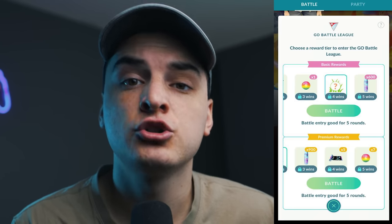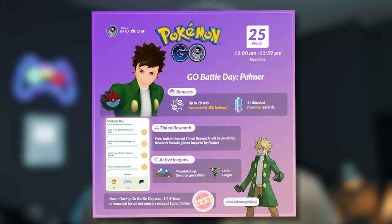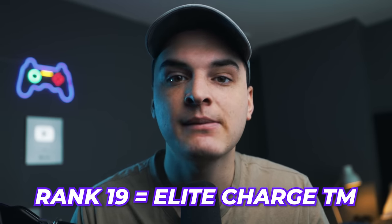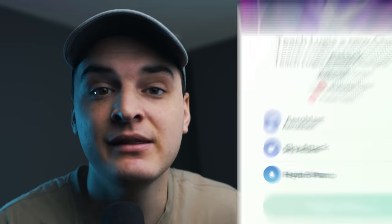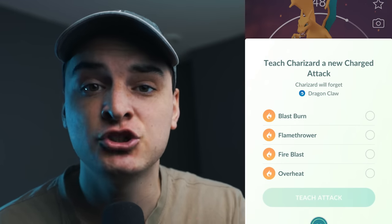PvP is an underrated method for Stardust. When you win battles in a row, you get Stardust from the reward track, and when you finish a set you'll get a certain amount of Stardust. This can be multiplied three or four times during Go Battle Days, which happen about every two months. During Go Battle Days you can do 100 total battles with three or four times PvP Stardust. You can also get Elite TMs — hitting rank 19 gets you an Elite Charge TM, and rank 20 at end of season gets you an Elite Fast TM. Elite TMs let your Pokemon learn Legacy moves.